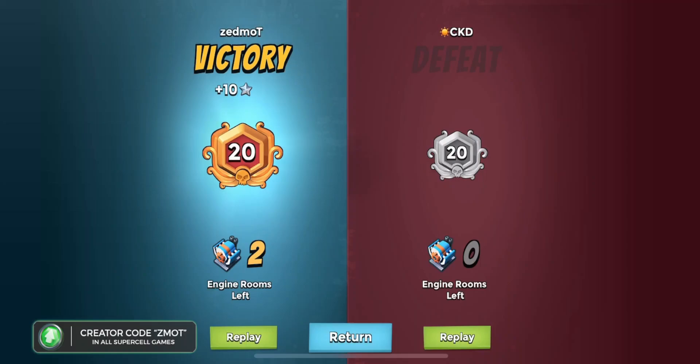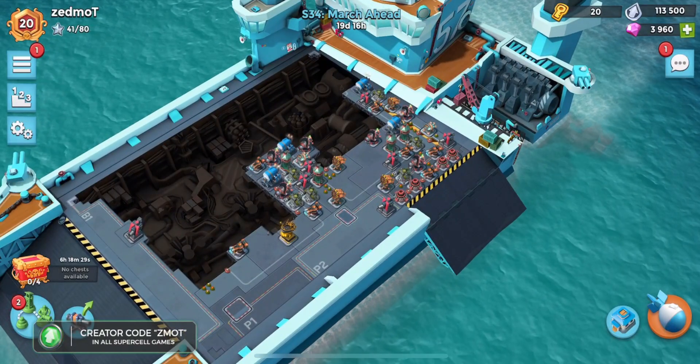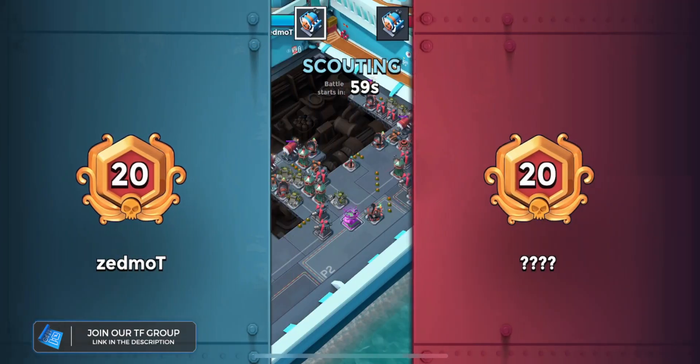It says opponent is attacking and when we go to this screen they're already done. Should I have retreated after I got that third engine room? CKD, if you're out there watching, I'm sorry — it didn't say you retreated, so I wasted a bunch of your time. There are times where I think the opponent has retreated and then suddenly they get the last two engine rooms and I feel like a dum-dum. Never taking the foot off the gas — just push them under, get the win, move up.